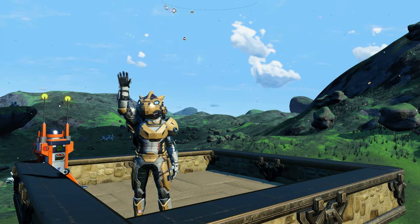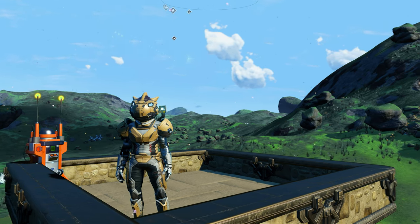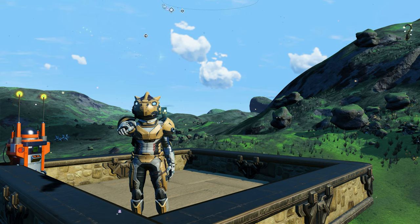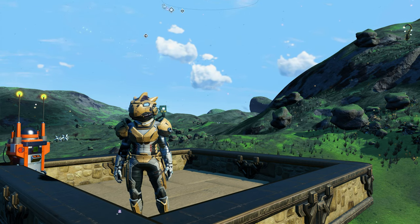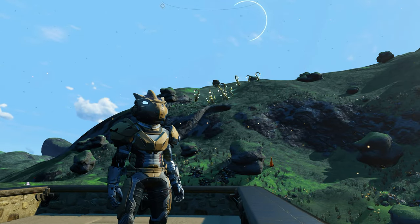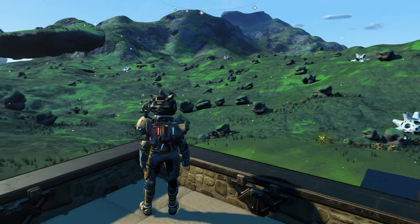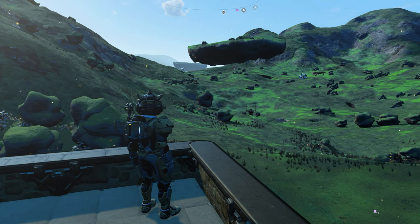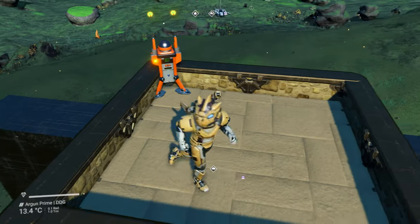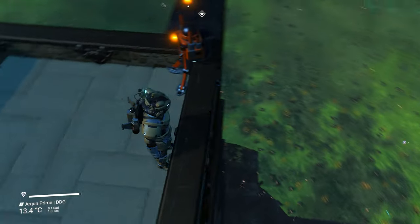Hello and welcome back fellow travelers. In today's video, which will have two or three parts, I'm going to show you how to build an amazing portal base. The planet I'm on right now is in the Isontam galaxy, and it is eerily similar to the planet in Euclid that you've seen so many times in my past videos. I've built some electromagnetic generators and batteries over there, and connected them to another battery that is hidden in the ground, close to the base computer.